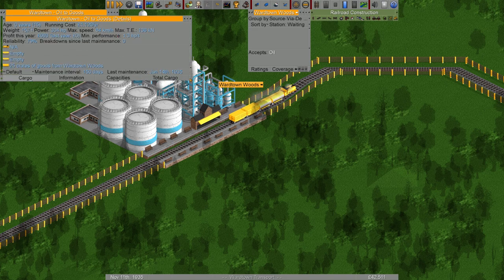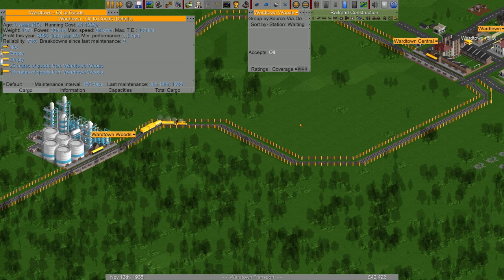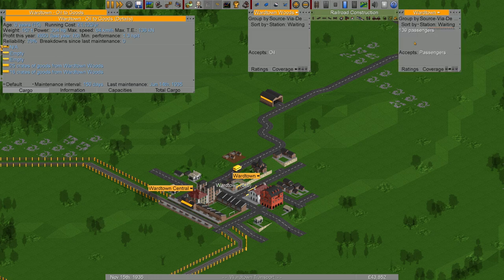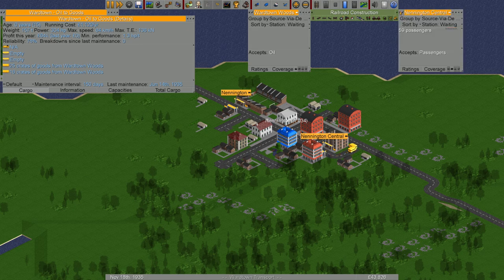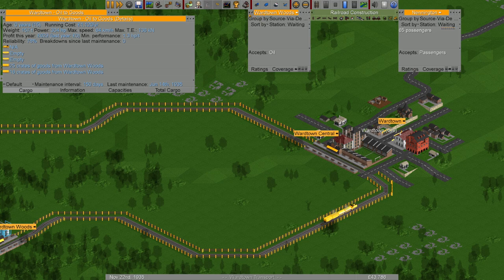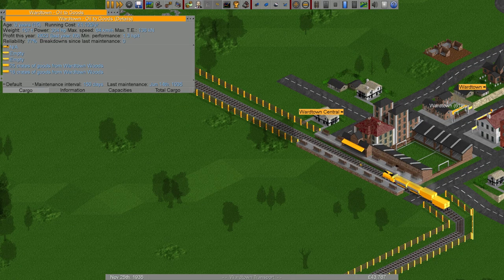25 crates of goods and 16 crates — not bad. That looks good! In the meantime our passengers are booming — 139 waiting even with a couple of buses going, and they're sharing orders. Coming into the station now — we can see 25 crates and 16 crates. That should work. Then we're going to take off and go back down to the oil wells again.